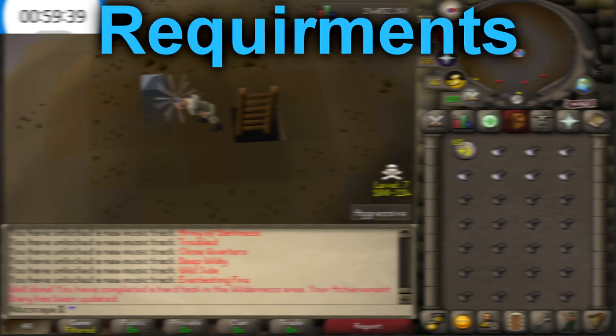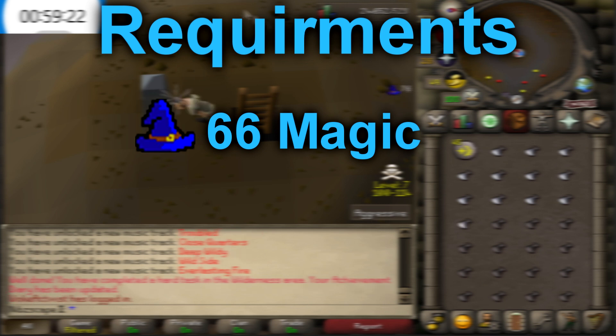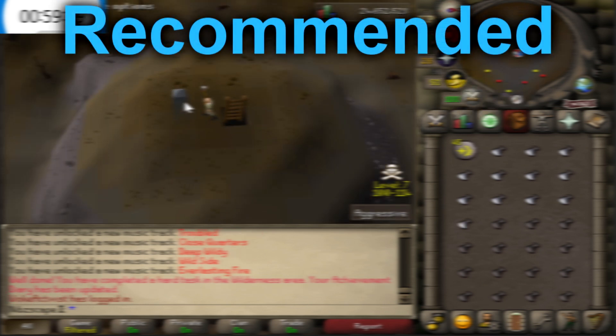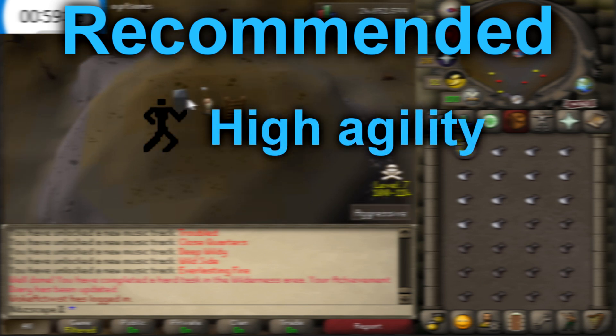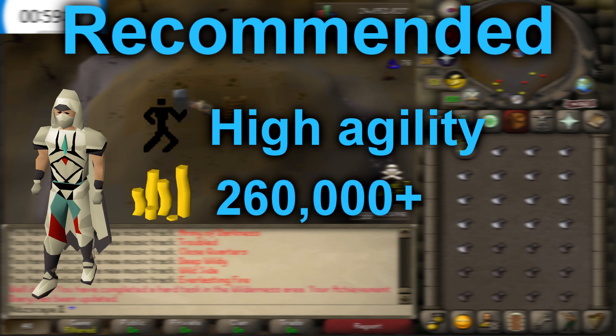For the requirements, the only actual requirement you need to do this is 66 magic, which is relatively high — but not too bad. Getting to 55 isn't that bad, and then you could pretty much just high-alch your way to 66 if you wanted to, and it's definitely 100% worth it. For the recommended stats, I'd highly recommend a high agility level — that would help you out a little bit with the running. Also having some weight-reducing armor would help out quite a bit. Having a little bit of a cash stack would also help; you need roughly about 260k to do this for an hour. And other than that, that's pretty much it.